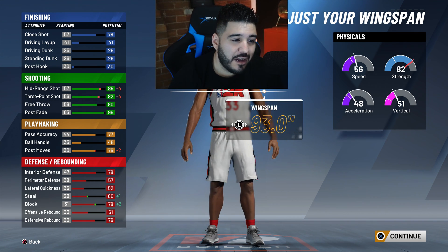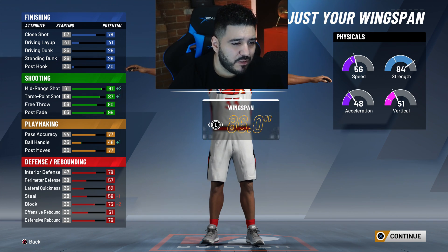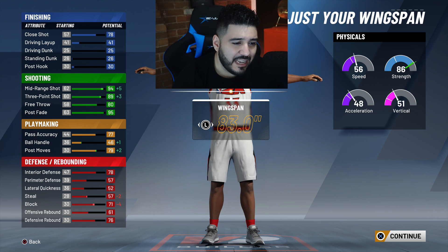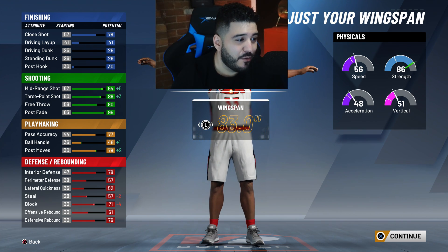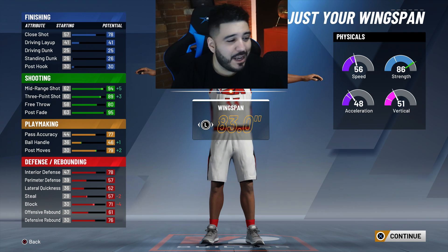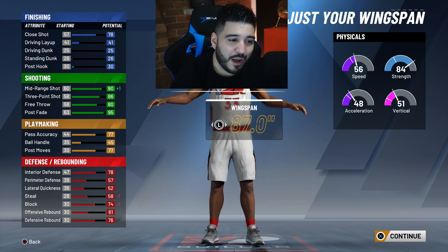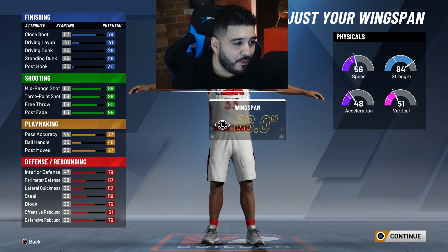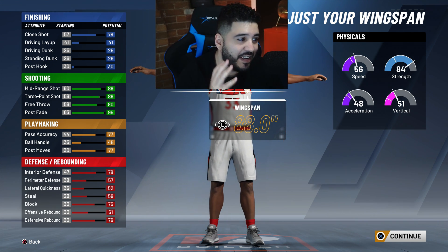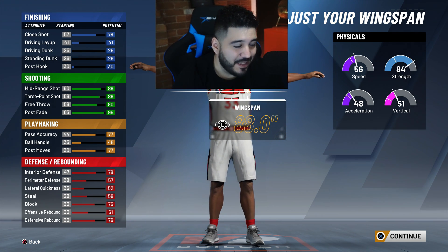I can lower wingspan all the way down to 83 and get a 94 mid-range and 89 three-pointer, but I don't want T-Rex arms — I want to contest and get boards. I stayed at an 88 wingspan — it didn't hurt my stats, I still have an 89 mid-range and 86 three-pointer. You can't go wrong with these stats.